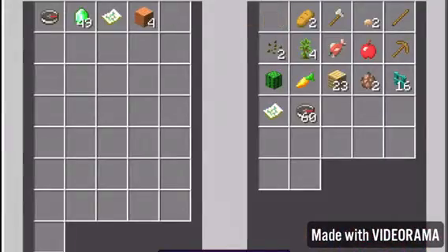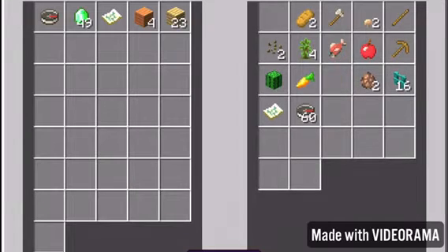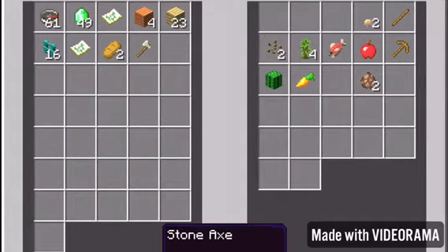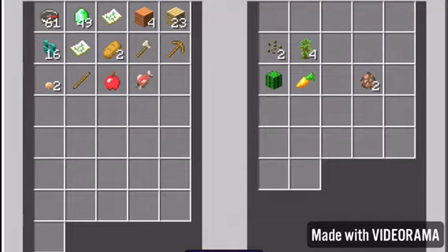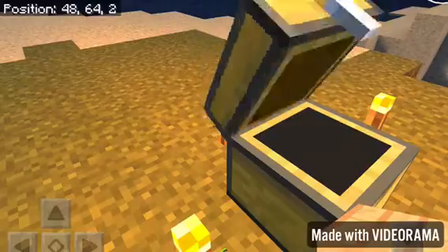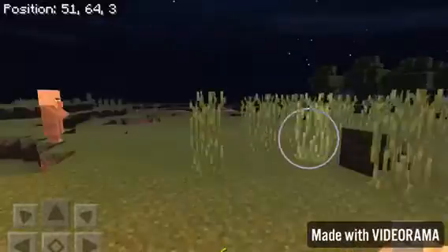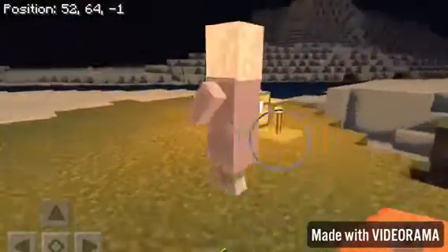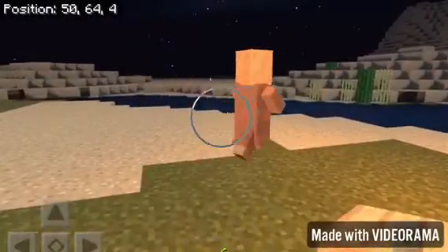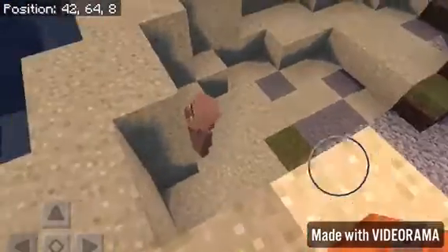Inside of here I have some more wood, regular wood, and I have my teal fences and some compasses and an Ocean Explorer's map, and bread. This stuff actually already came in the chest — the Ocean Explorer's map, compasses, and emeralds — but the rest came in the chest because I wanted a starter's chest. But anyways, I still have 49 emeralds left, so I can still buy some more.